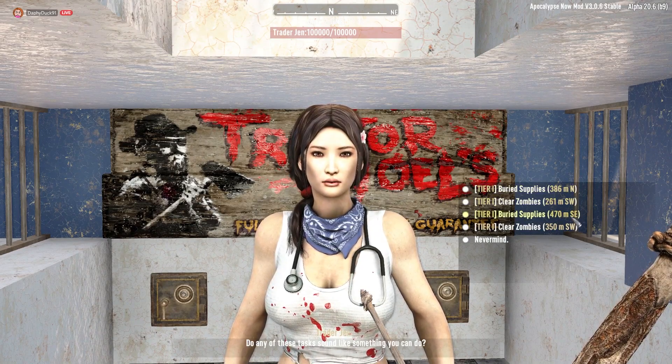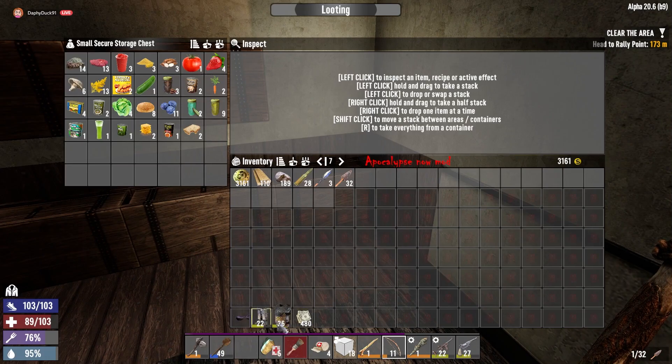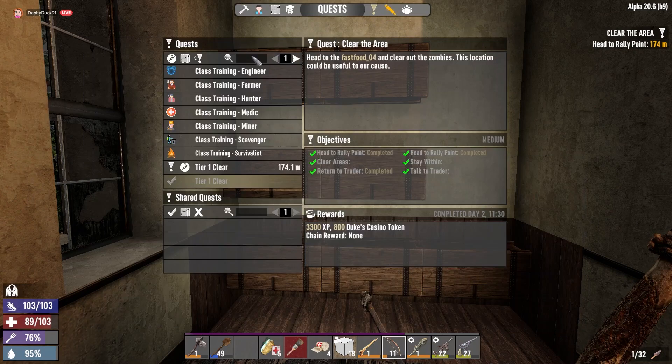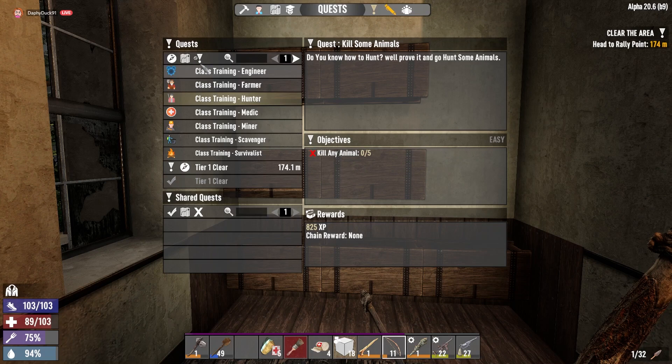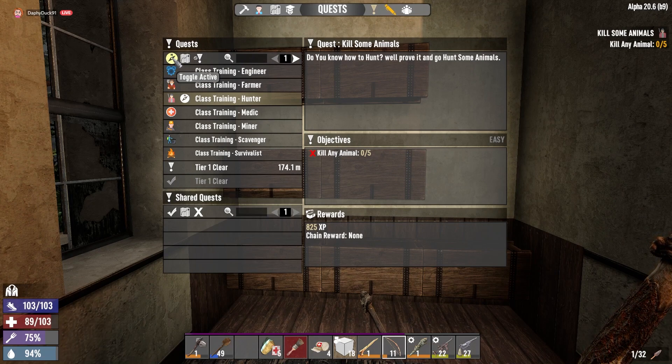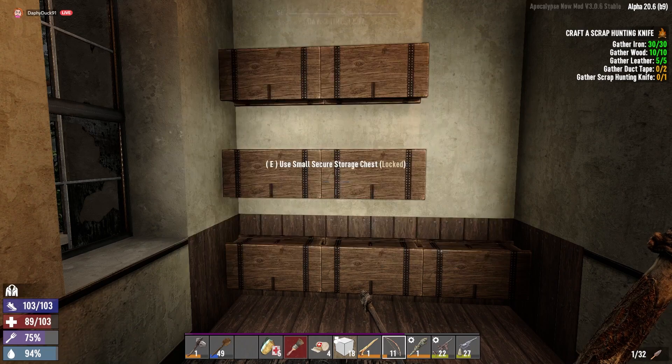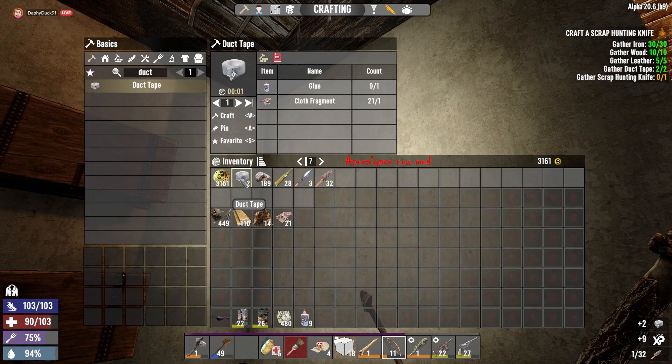I am gonna grab another job from her before we head home. I have a bit of stuff we still need to sell in her inventory. Now before I go out and do anything else I kind of want to work on the hunter class - what do I need for that? Kill any animal. Or the survivalist class - I think that one might have been a bit easier. So let's see if I can get as far into the survivalist class as possible. I want to be a little bit careful with the amount of glue I'm using because I still want to make that wooden bow.